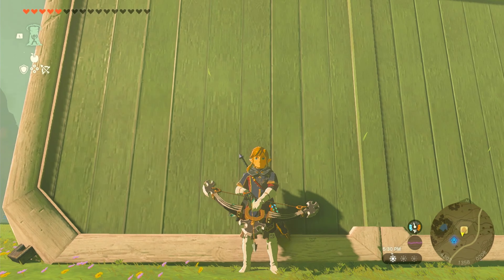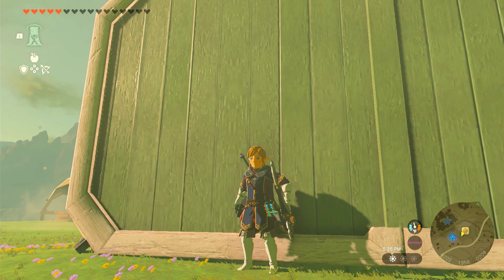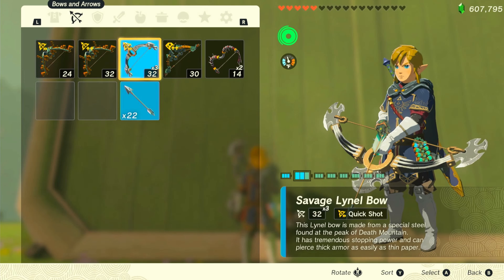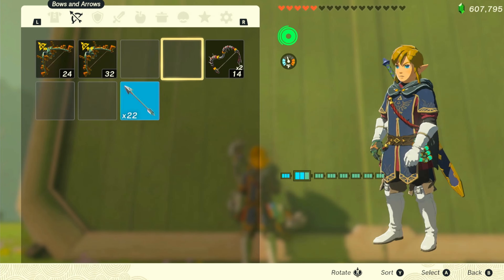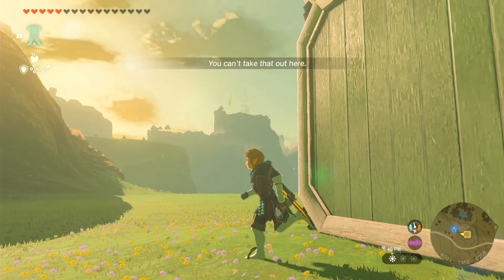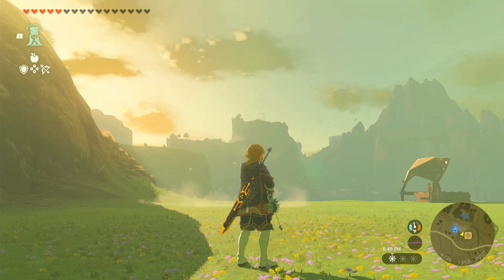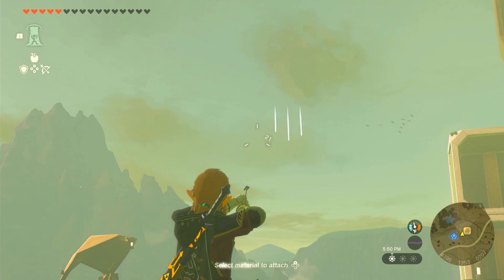You want to have a bow on your back — two bows actually — but you do not want to have the bow drawn, you want to have it on your back. So go in your inventory, drop the equipped bow, click another bow and drop that equipped bow, and it's that easy. Now you can see that your bow is off your back but you still have your arrows — it's weird, it's like you can fire an arrow from your hand.